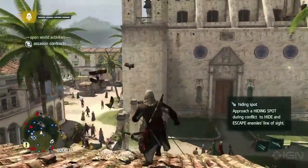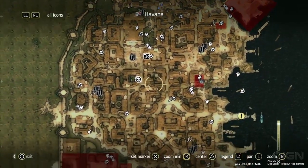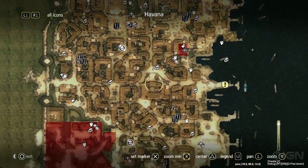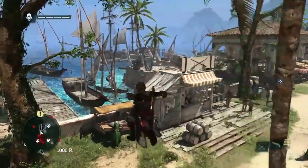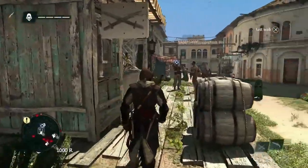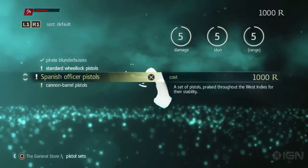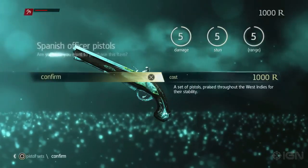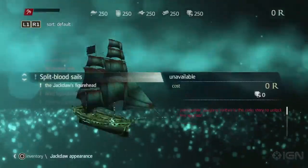Now that we've escaped, we'll take a look at our map of Havana. As you can see, there's a lot of activities, missions, and collectibles — lots for you to do. But for now we'll head to a shop to upgrade Edward's guns. You can upgrade Edward to carry up to four pistols, but here we're going to upgrade the guns themselves. Since we're after the weapons dealer Julian Ducasse, we will upgrade to the most powerful pistols our money can get. And of course there's a lot of customizations and upgrades you can get for Edward.